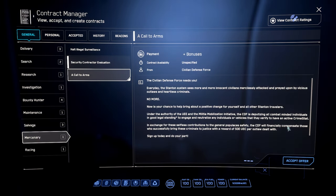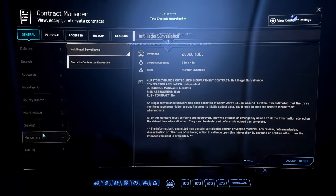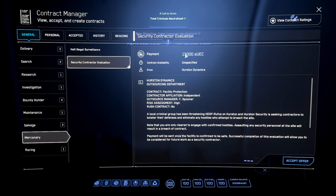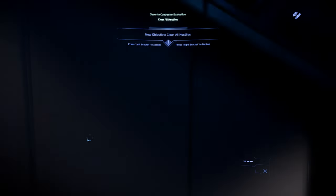Before you start, also select 'Call to Arms' — this will give you 500 AUEC for every person that you kill. Since this is the first time I've done a bunker around Hurston, it gives you the option to do the security contract evaluation, which is basically your first bunker mission. Once you've done this, it will open up other bunker missions. Make sure you hit track and your marker should appear on screen for where you're heading.